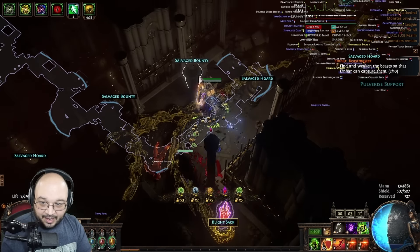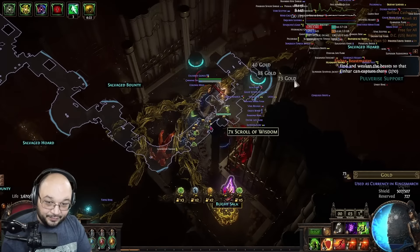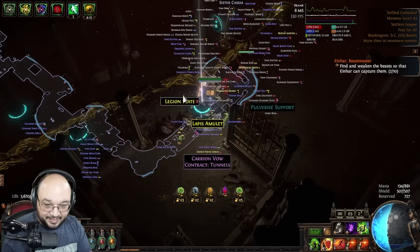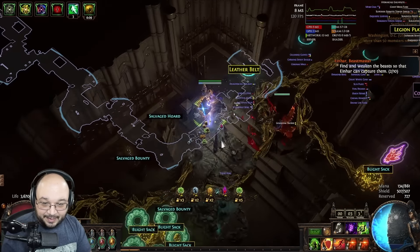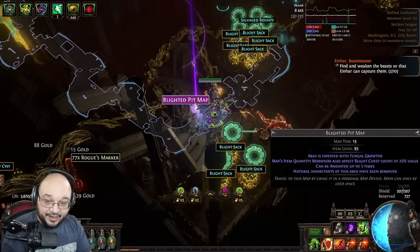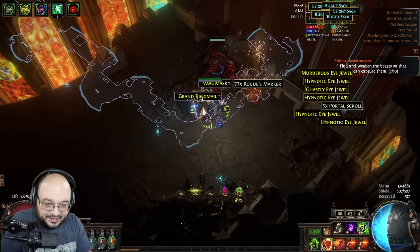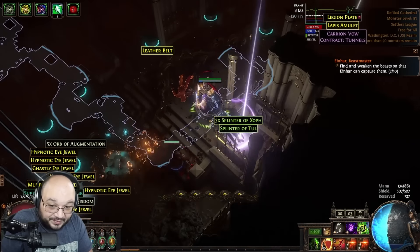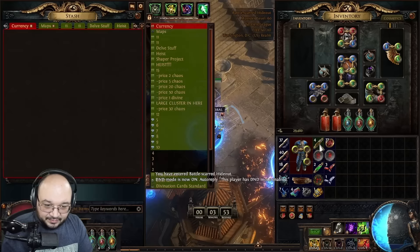We see a salvage bounty and a salvage horde — the difference being tier four towers vs tier one towers. Because we didn't build many different types or upgrade a lot, we'll see much less loot. Holding Alt there's almost nothing outside of an exquisite leather and a belt. Clicking the salvage bounty, we only got three pieces of loot — very uneventful. The other bounties have some looks at loot but it's mediocre. We didn't upgrade our towers, didn't set it up properly — that's why.